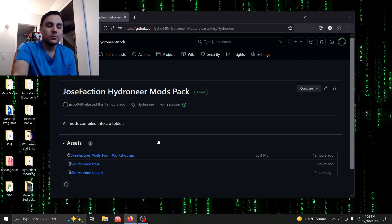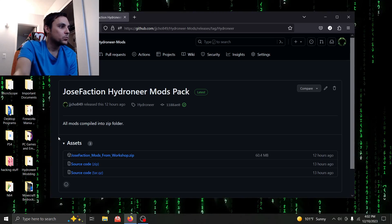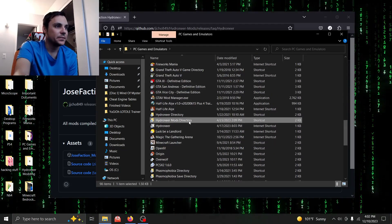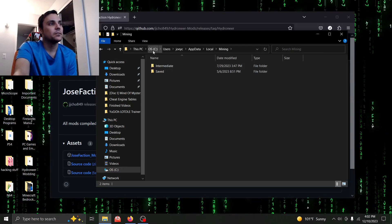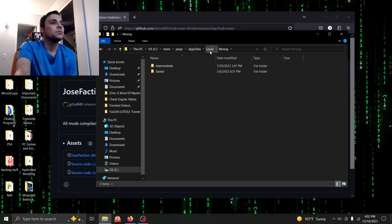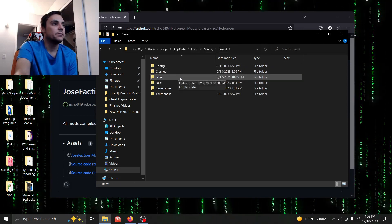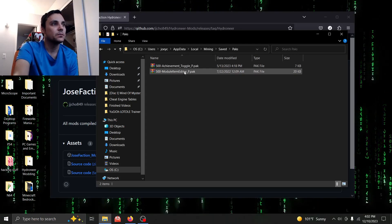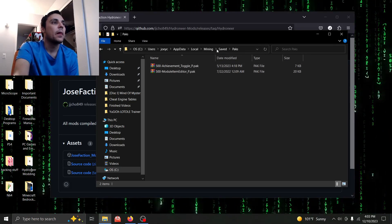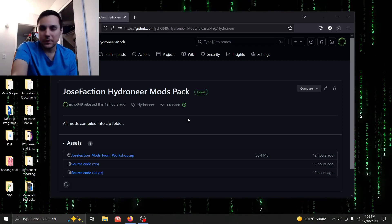For those who are familiar with this, you already know how to do this. But if you're not, it's not too difficult — I'll show you really quick. You're going to go into this path: your C drive, Users, your username for the PC, App Data, Local, Mining, then Saved, and then Packs. In here you'll put your mods — whatever ones you want from my zip file pack, drag and drop them into here. And that's how you use them. They will load up in your game, as long as you have the mod loader installed, which you can get on the workshop.